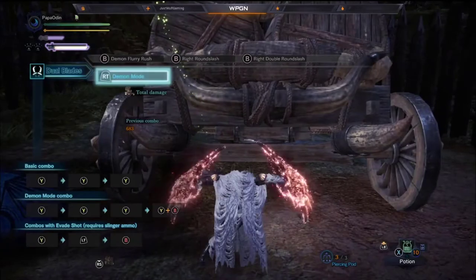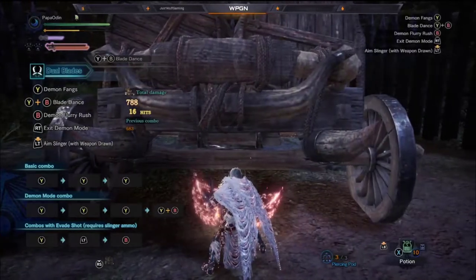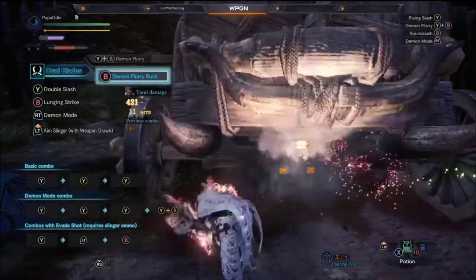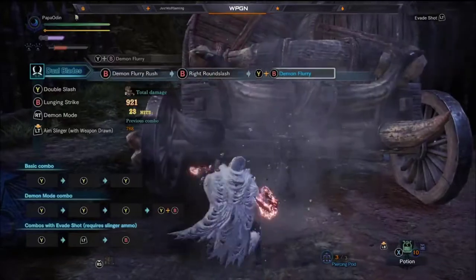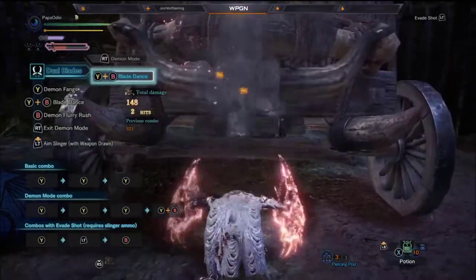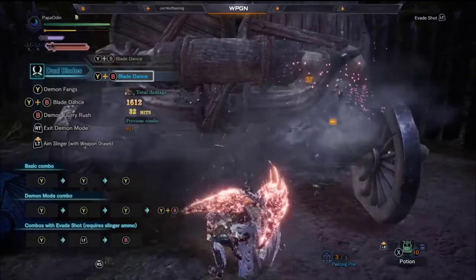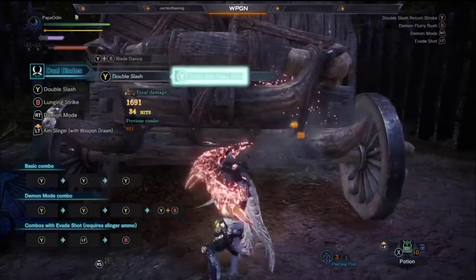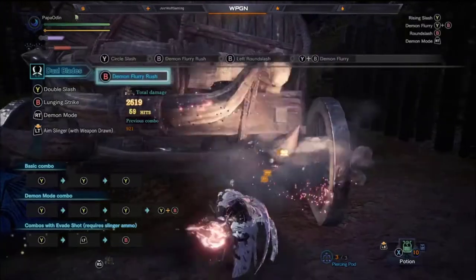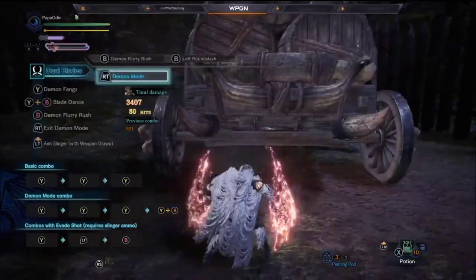Demon mode does drain your stamina, so keep that in mind. Once your demon gauge is full, you can deactivate it and use your attacks as if you were still in demon mode. So what you really want to do is activate demon mode, charge it up, and then as soon as it's full, deactivate it and use all of your demonic power. You'll have it for quite a while.